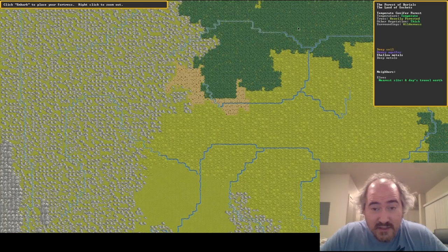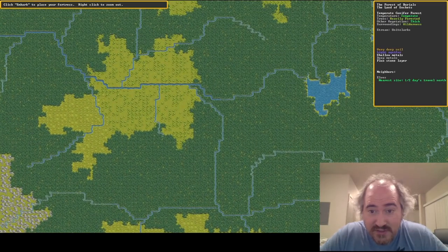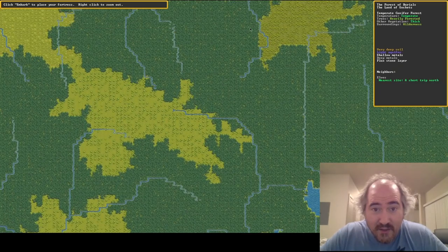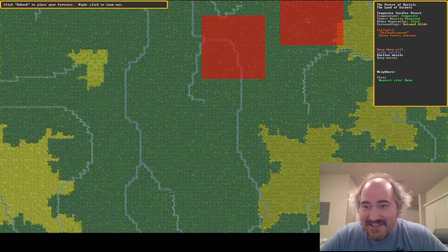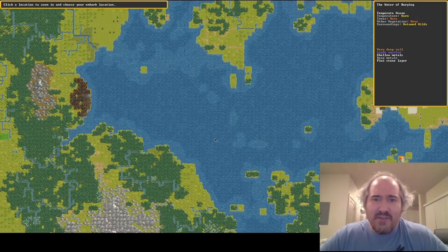And you can see just beautiful forests and rivers there. You can see there were elves marked as our neighbors north of us. There's Rays Glimmer, the Elven Forest Retreat. The red is just to indicate that you can't embark there because there's elves present.